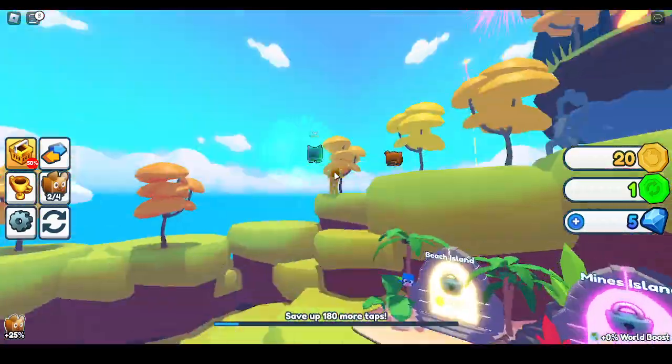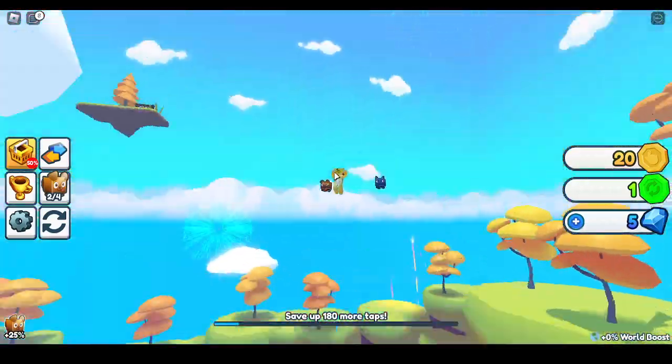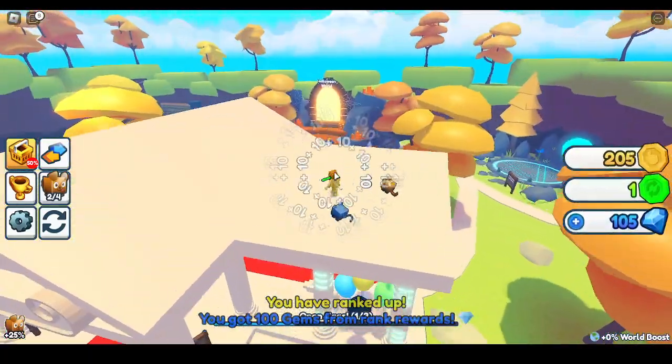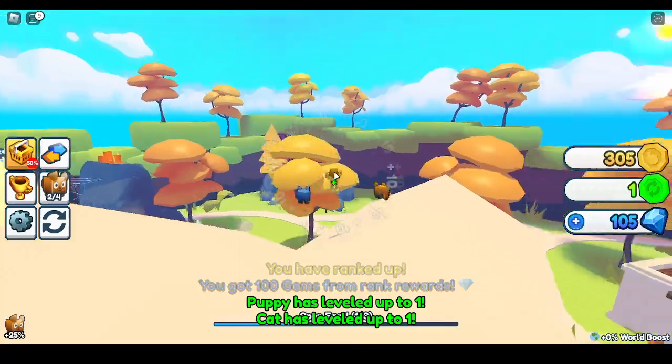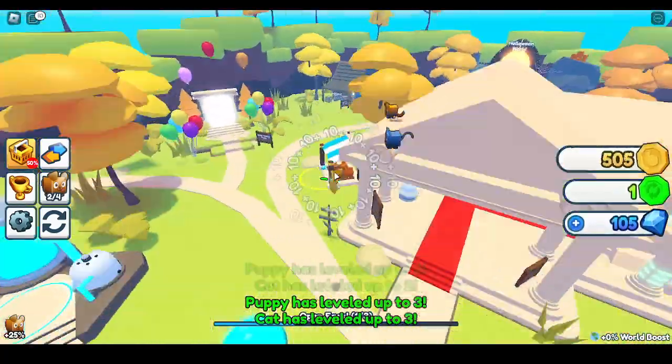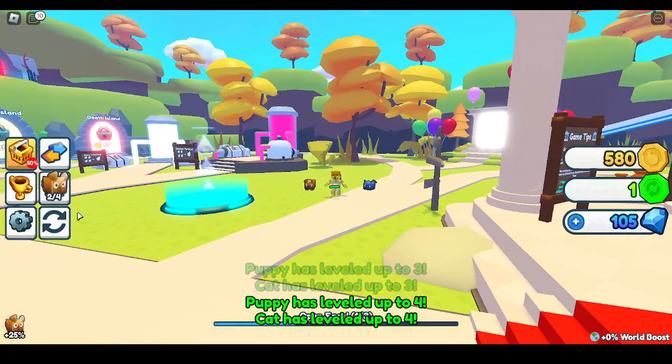I rebirthed once. So in this game, you start out with two pets and then you click. When you keep clicking, your pets level up. And the best thing is you can labor, but that costs a lot of taps.